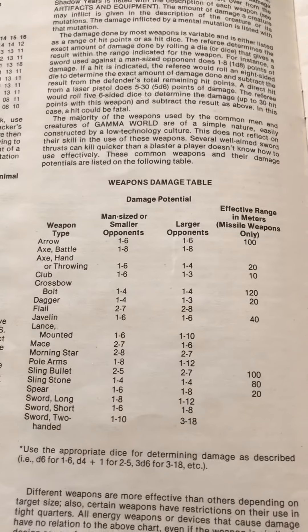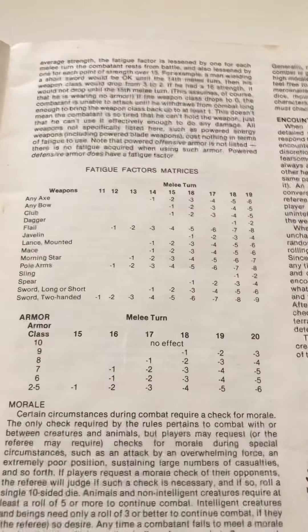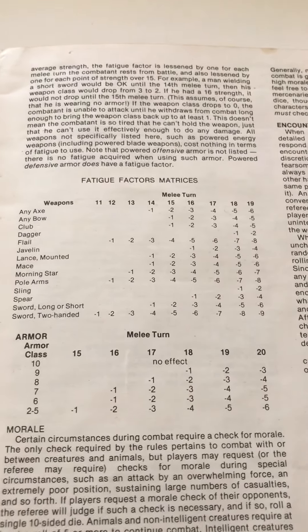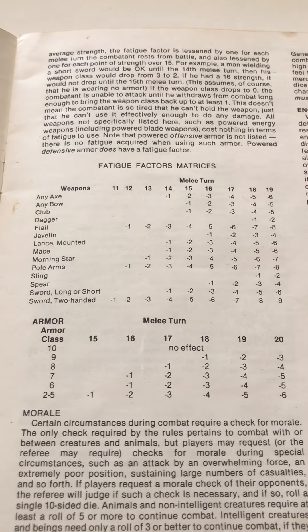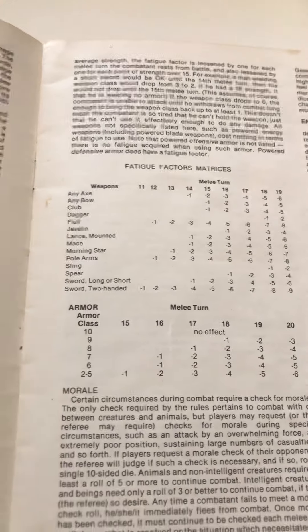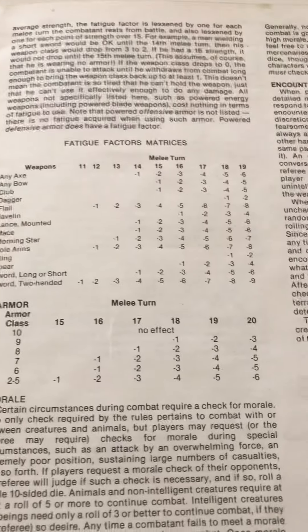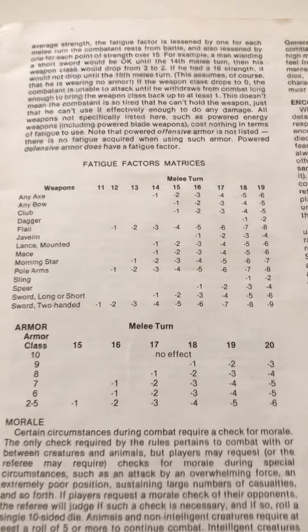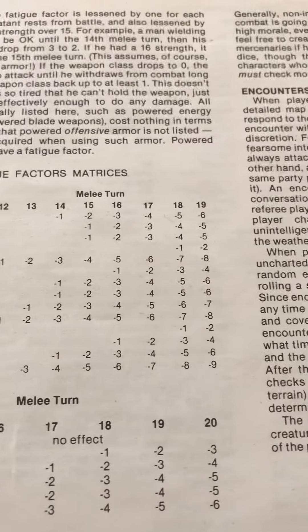The book shows how much damage some of the lower-tech weapons do. One thing this game had was a fatigue factor: if the fight went on for more than 10 rounds, you might start to wear out based on what kind of armor or weapon you're using. No armor with easy-to-use weapons meant it would take longer to start acquiring minuses to hit, but with better armor or bigger weapons, you'd start wearing out pretty quickly.